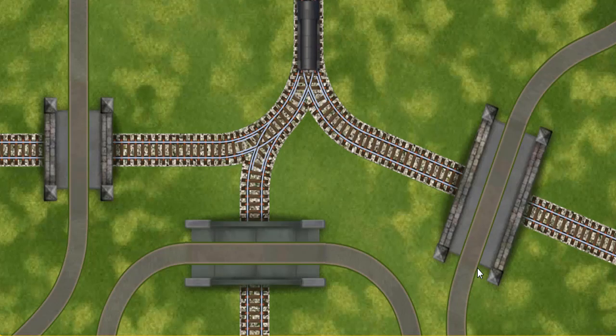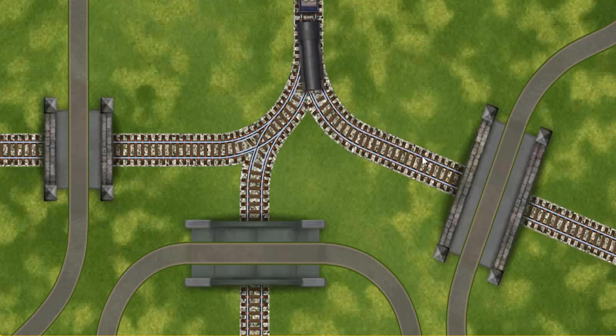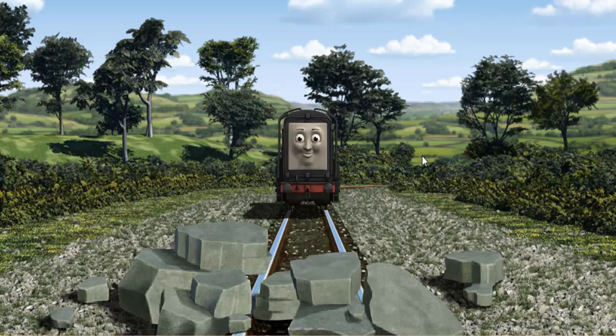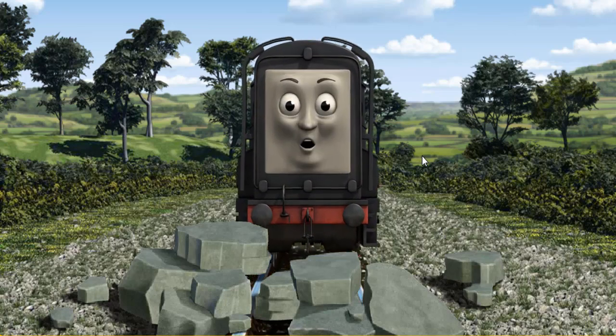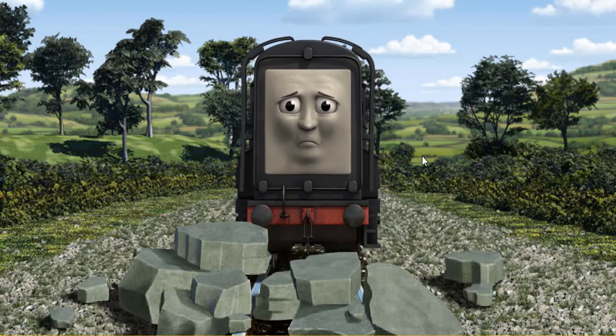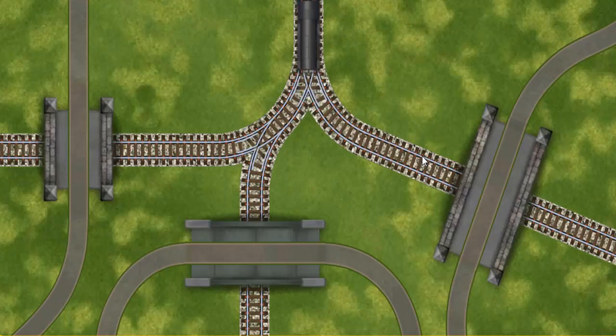Find the track that goes under the shortest bridge. Diesel was on the wrong track. He needed to go a different way. Help Diesel find the track that goes under the shortest bridge.